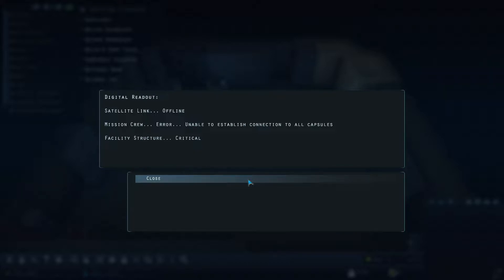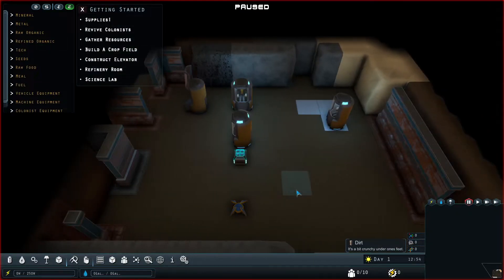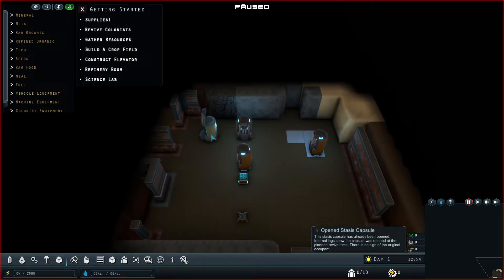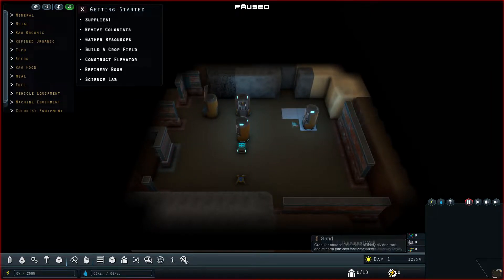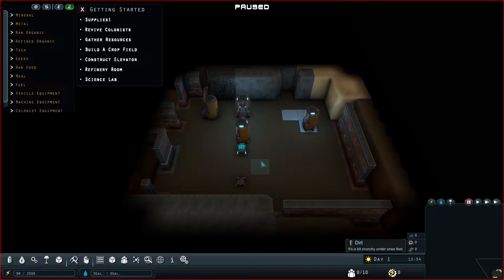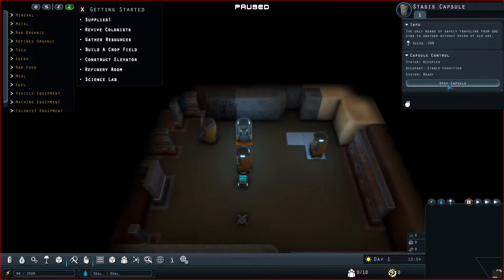Okay, things are not going so well — the satellite link is offline, the mission crew is unable to establish connection, and the facility structure is critical. Let's hit space to pause immediately. It doesn't look like there are any changes to the tutorial or guidelines. We have three people as expected, one capsule is empty. We have some fuel over here, some stone, some sand, and all this dirt which doesn't give you anything — but there's a chance of finding a bud or parts inside the dirt, so that's a reason to mine it out.